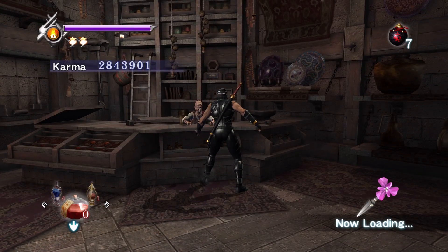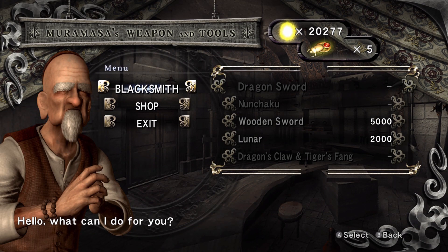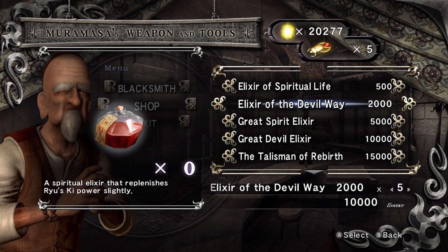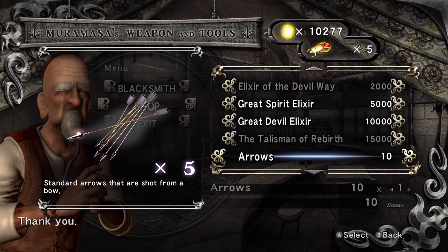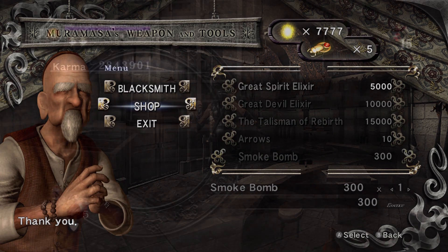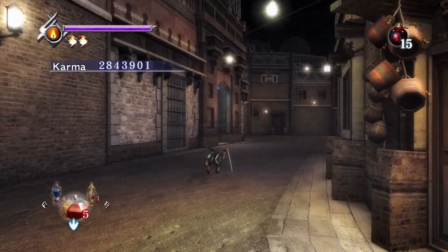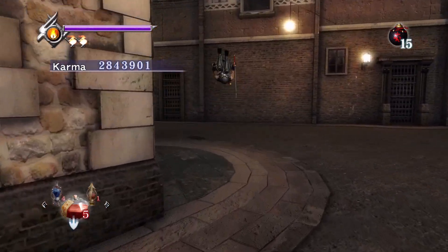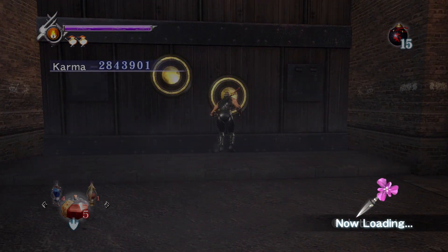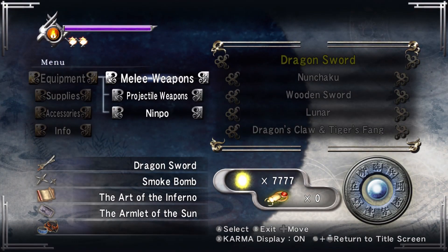You could get three UTs out of that fight with a little extra movement. I'd drop a smoke bomb and jump away, but if the enemies aren't that close to you, you don't have to do that. Look at me, I'm going to spend all my money here. I don't think I upgraded my wooden sword. My essence: seven, seven, seven, seven, seven, seven. Did you upgrade the Lunar there? No, I'm not going to upgrade the Lunar in this.